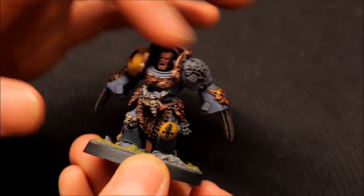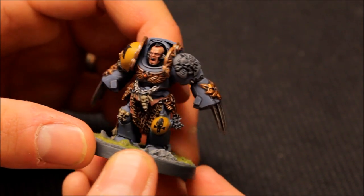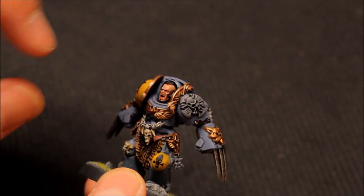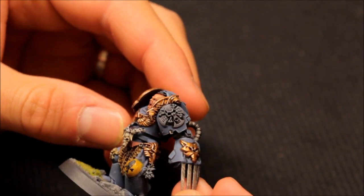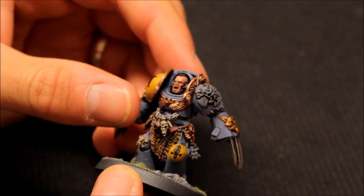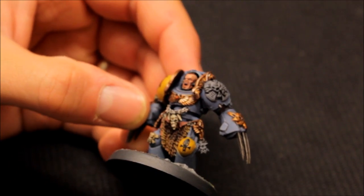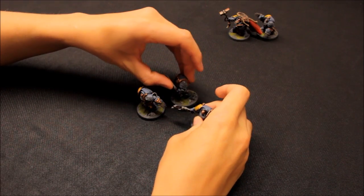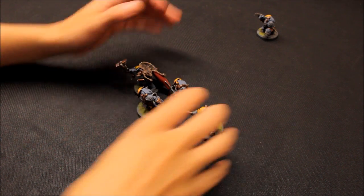Fantastic pose on that one - nice choice of head and arm combinations. So there it is: that's the five Wolf Guard Terminators. I asked them to do nice poses and choice of heads and so on, and that's what they've done. Really, really good work on there. That's the squad of five zoomed in, and you can see how good they look up close - they're certainly going to be an intimidating squad.